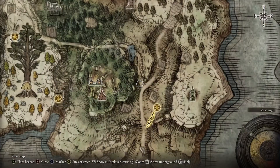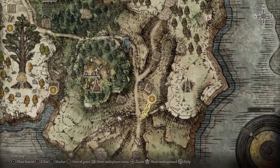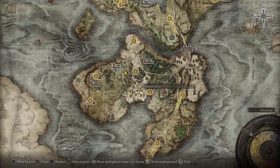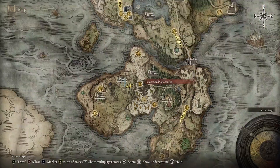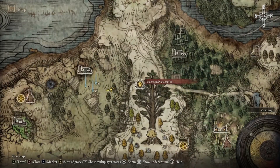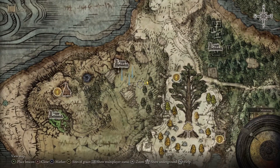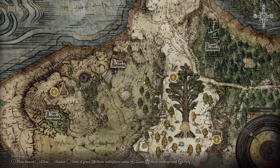As you travel west, you're going to get down to a cross, take that up, and you'll find the tree. What you want to do is find the Tombsward Catacombs, because this is where you're going to want to spawn in to farm these guys. This is the most convenient spot and I'm going to show you what it's like to spawn there.